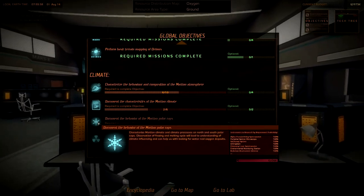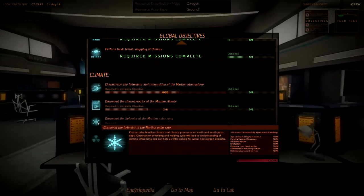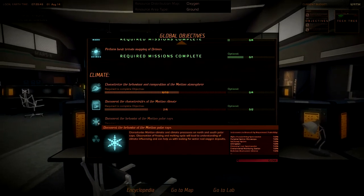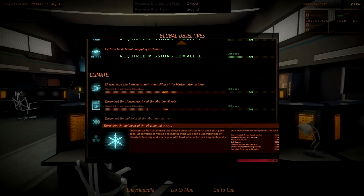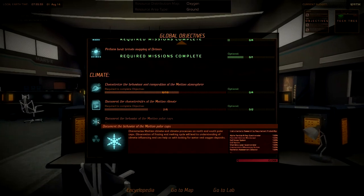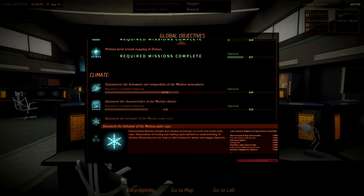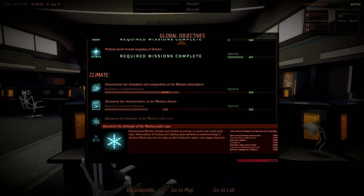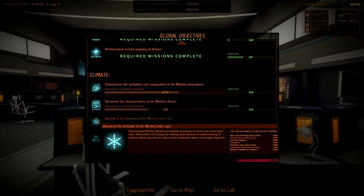Alpha Particle X-ray Spectrometer, Portable Electron Microscope. I know that the way I compressed the video, it might not be possible to read all this, especially the small type. The fonts don't really come out right after MP4 compression. But anyway, Soil Scoop System, Drill System, Chemistry, Laser Spectrometer. We've got the Environmental Monitoring Station, but a Radiation Assessment Detector, and then dot dot dot, which means more stuff.